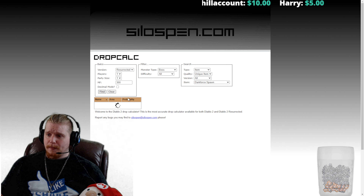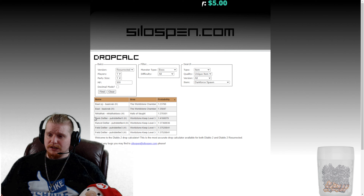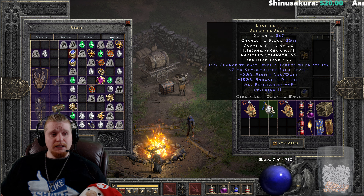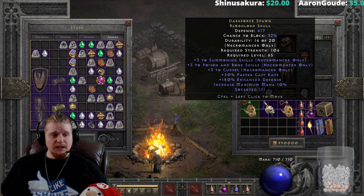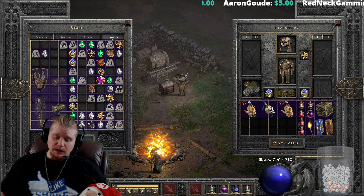If you are looking to find this particular item, I can try to help you with some probabilities. Let's go take a look on Silospen and see what kind of probabilities we have. Because this is a relatively high-level item at level 65, we're going to assume that we are a relatively high-level character looking for it. Let's look for the Dark Force Spawn Skull. We're going to assume we have 300% magic find, because we are probably going to be a high-level character anyway.